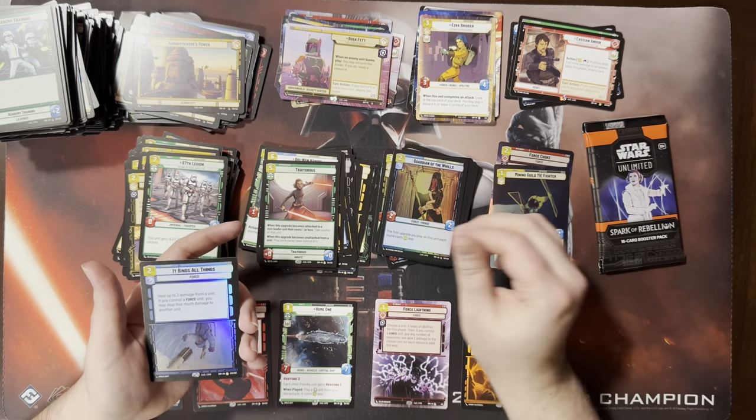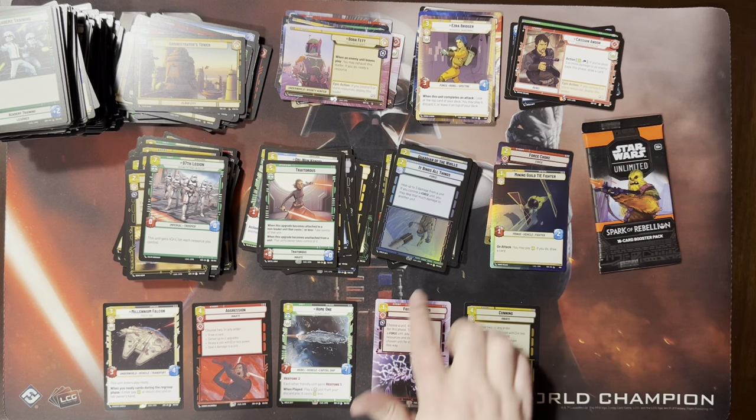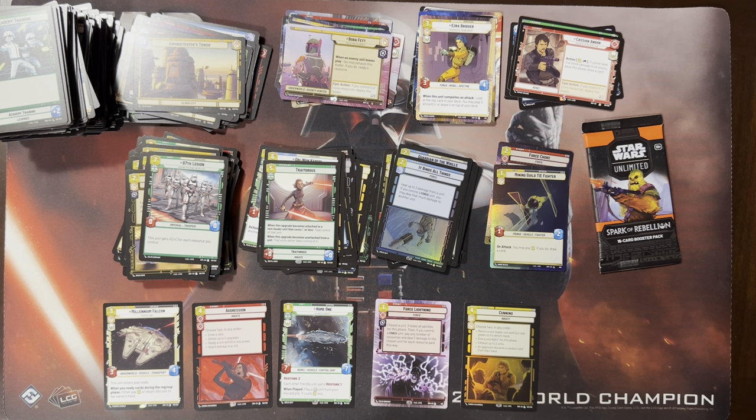Hyperspace True Strike — that card's playable. Got another Hyperspace in here — a Hyperspace Ezra. Treacherous. It Binds All Things — another rare foil. Nice. Oh, that's your chariot card, yeah. Very fun in chariot. I think potentially also fun in Grand Inquisitor, because you're dealing damage to your own units, and then you have a force.